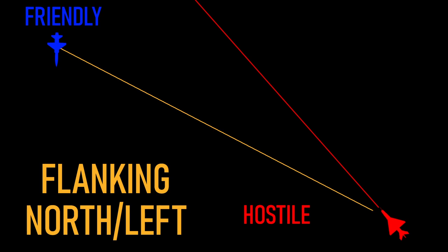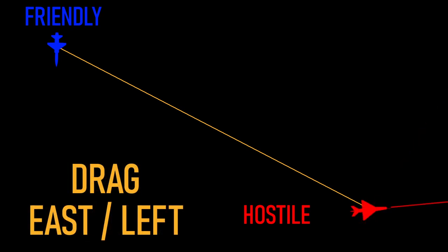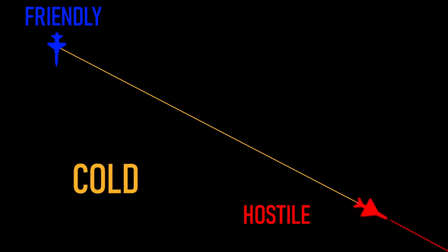Flanking gives the plane an indication of how to adjust course for the quickest intercept. The next aspect is 'beam': moving at 90 degrees to the direction of the plane you're calling out to — again accompanied with left, right, or a compass bearing. Further away from that is 'drag': moving in the general direction of away but not directly away, and just as with flanking and beam, this needs an additional piece of information saying whether they're moving left or right from the perspective of the person you're talking to. Finally we have 'cold': moving directly away, in all likelihood running away.